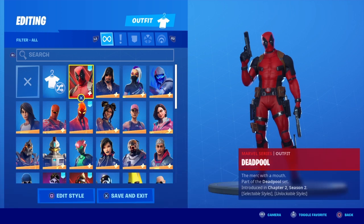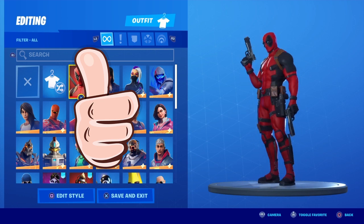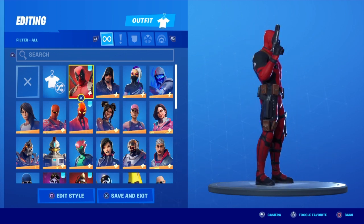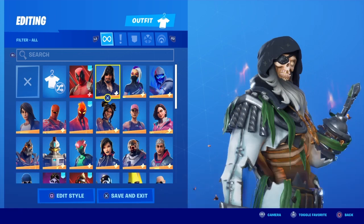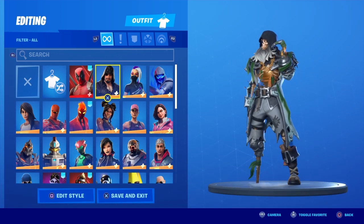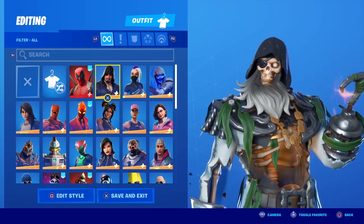The first skin up is Deadpool. Some of you guys might know that Deadpool is my favorite hero, and overall I just think that Epic Games did a really good job adding him in — I really love this skin. Blackheart from Season 8: I don't really rate him that good. I've never seen him in game and I never use him, so I'm going to have to rate him a two out of ten.